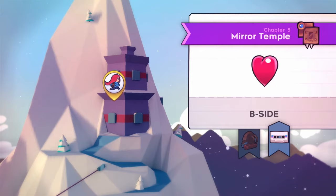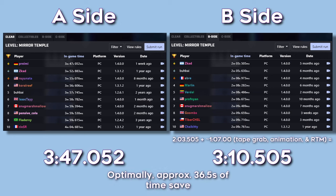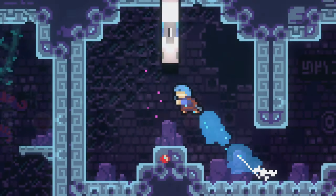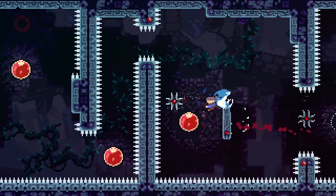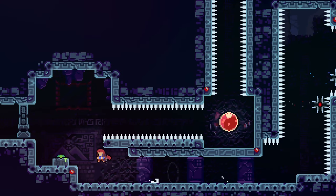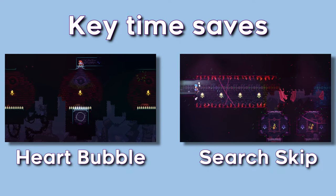Temple gets a bit weird when it comes to routing for Any%. The reason is because of a minor exploit in Celeste where finishing a B-side will still unlock the following chapter even if the A-side is not complete. As a result, Temple B-side can save a huge amount of time over the A-side, even with the time it takes to pick up the cassette. The caveat is that because it's a B-side, the difficulty shoots up dramatically. So for now, just remember this exploit exists for future videos and let's take it easy! If you've been struggling to get sub-hour, this could be the problem area — these are by far the biggest two time saves.